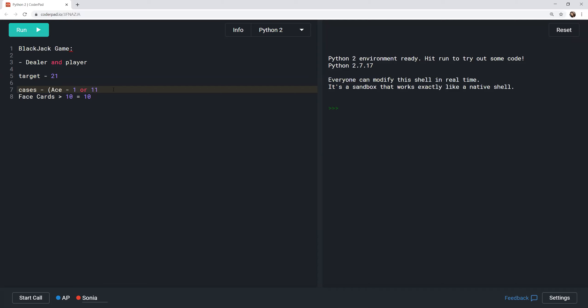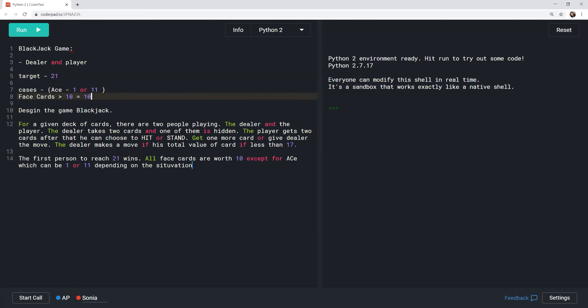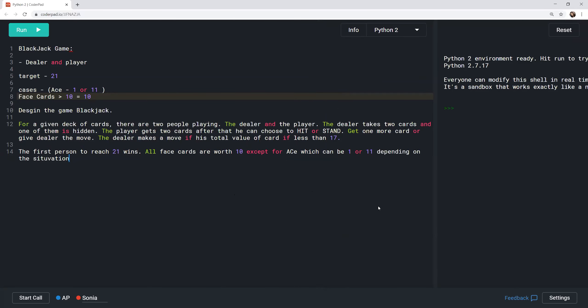The target is 21, and if a player goes greater than 21 they lose. A LeetCode problem is referenced that matches this scenario. Two people play — the dealer and the player. The dealer gets two cards, one of which is hidden. The player also gets two cards and can then choose to hit (get one more card) or stand (give the dealer the move).